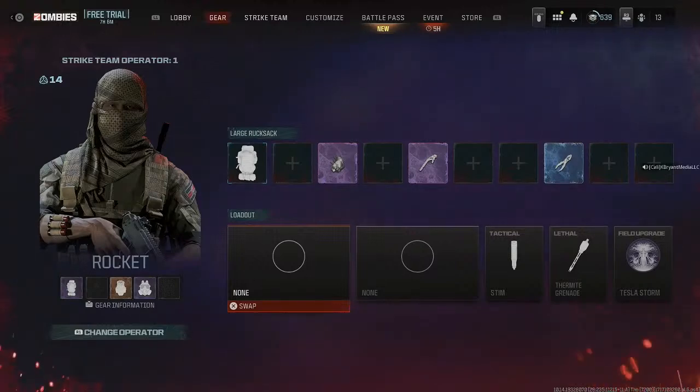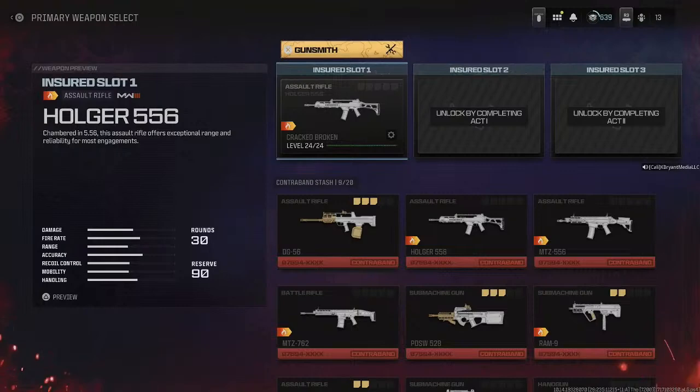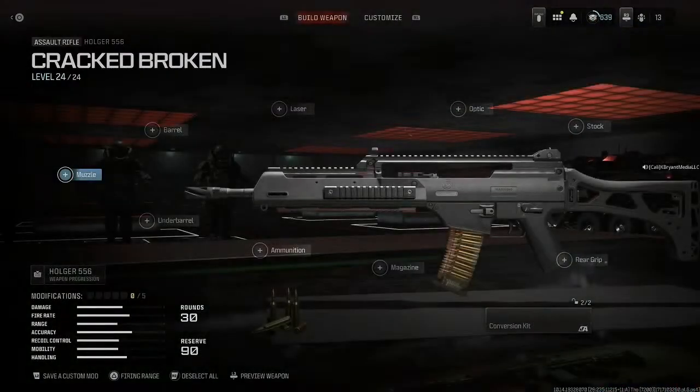Alright, here we go. Let's go ahead and set this class video up real quick. The Holger 556 — this is the loadout that you need. This is the crack loadout right now in Zombies, Modern Warfare Zombies 2024, June 3rd. Hurry up before they patch it because it's about to get crazy.